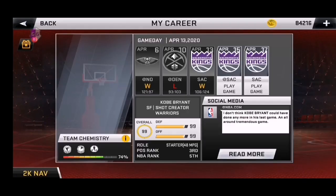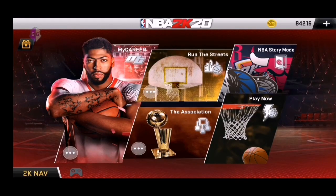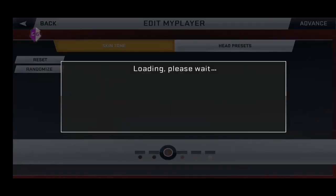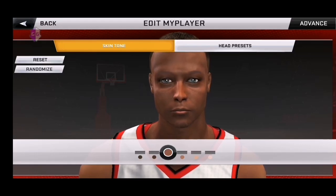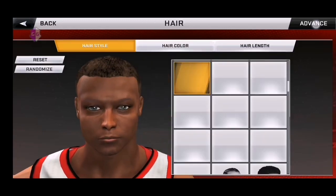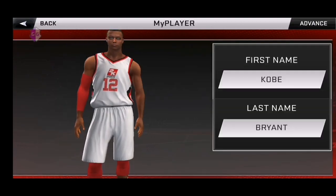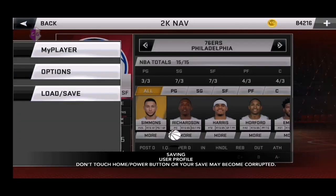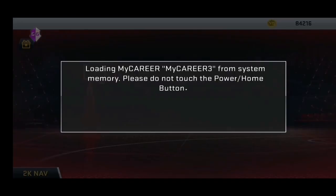Then before you start guys, edit the player first. The face-up color — if it's your team, make the player your team. Then whatever the name of the player you'll add — for example this is Kobe Bryant — that's what we'll make with a permanent headband.